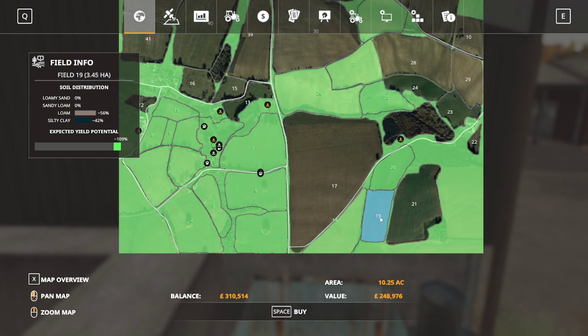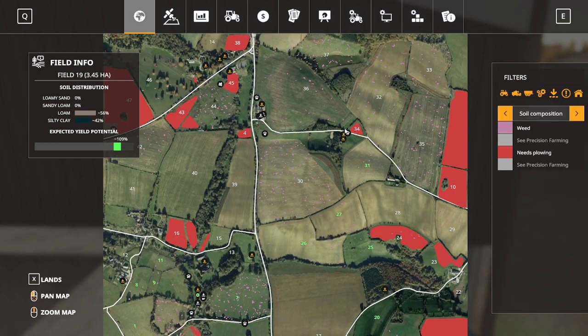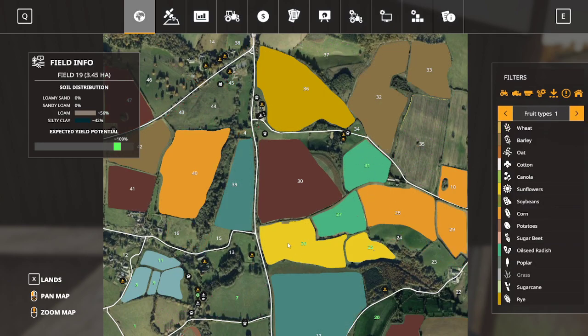I could buy field 19 as well. I'm looking at sugar beets over here. And then this isolated field here - canola. We're going to be planting canola soon. What's in that field at the moment? That's oilseed radish. Those two fields had digestate spread and that's got oilseed radish in it.